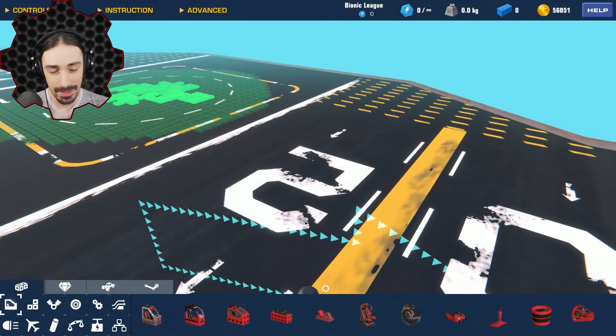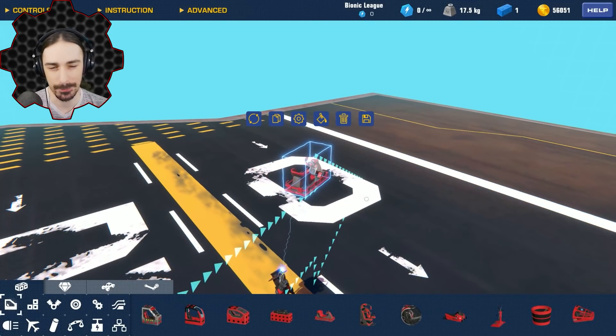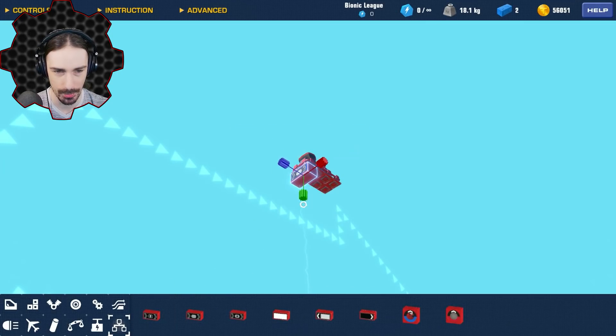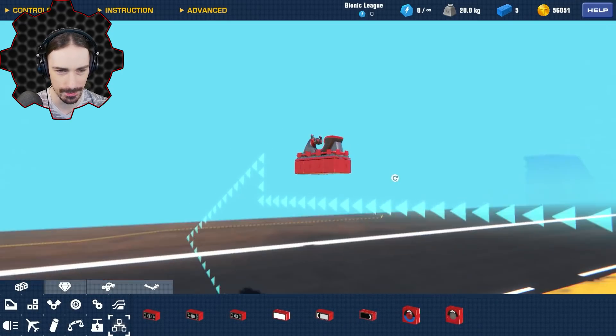I've thought a little bit about what I want to do with this, and I think I want to go dragonfly style - so I want to have two sets of wings that are going to be flapping offset from each other. I'm hoping that it's going to create an interesting balance so that they'll cancel each other out for a smoother ride instead of bobbing up and down. I'm anticipating I'm going to need logic, so I'm going to put some logic gates on this thing to start off with.